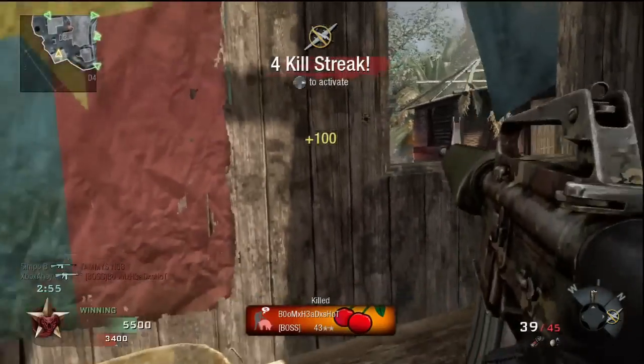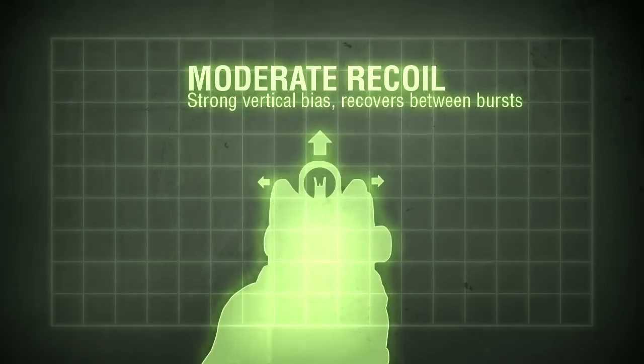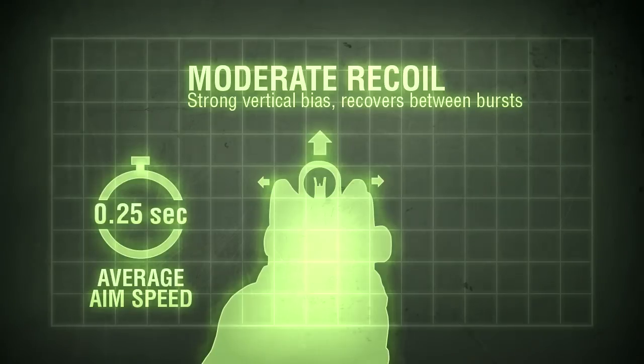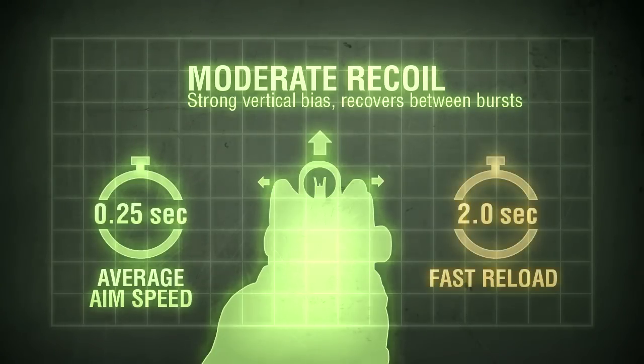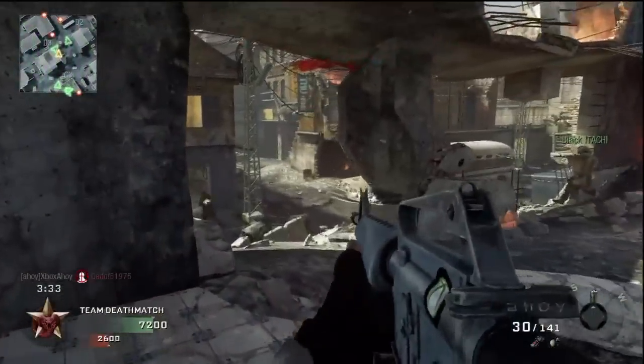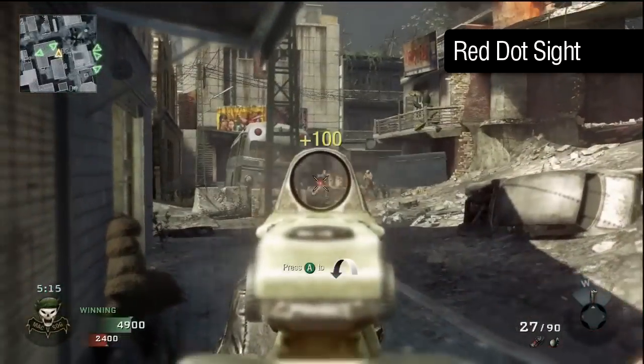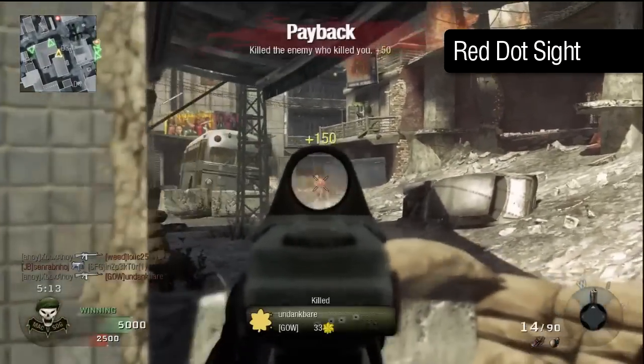The recoil has a strong upward pull, often sending a portion of your burst above your target's head, although the recovery means the next burst will usually finish the job if you remain on target. Other handling characteristics are favourable — as with most of the assault rifles you can aim down sights in a quarter of a second, and the reload is on the swifter end in its class at two seconds. The iron sights are reasonably good on the M16, but the optical attachments can provide the edge in precision, and with a burst fire weapon that can make all the difference.